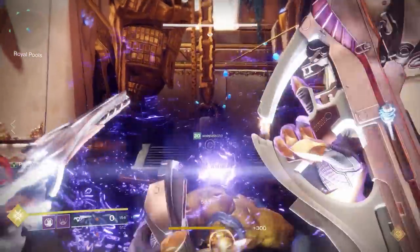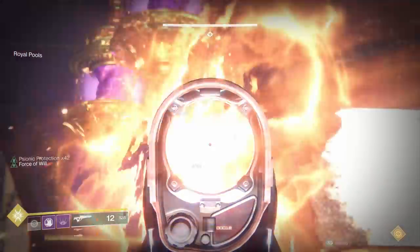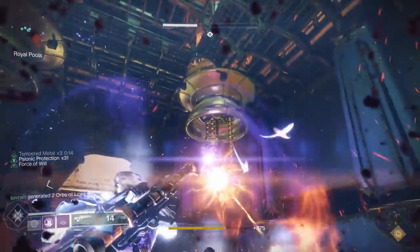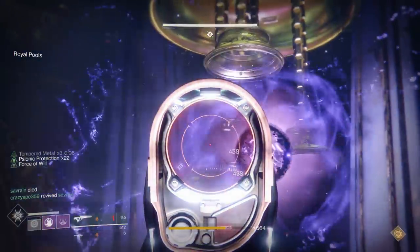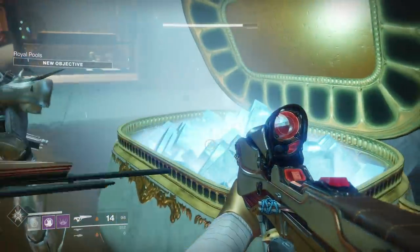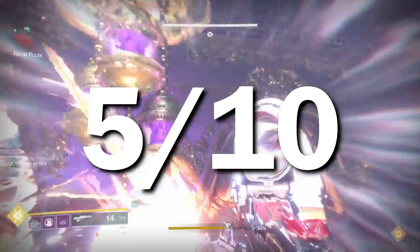However, in the DPS phase against the Purple Lanterns, it's absolutely terrible. The reason is that you don't get precision shots against the Lanterns — it just counts as a normal shot. Therefore, the Lance gets no benefit from any of its perks, and it's just a normal slow-shooting scout rifle doing around 500 damage per shot, just doing it too slowly. With no benefit whatsoever, you really don't have a reason to use the Lance in the second half. It's slightly above average in the first half but far below average in the second, so splitting the difference: the Polaris Lance gets a 5 out of 10 in the Royal Pools.